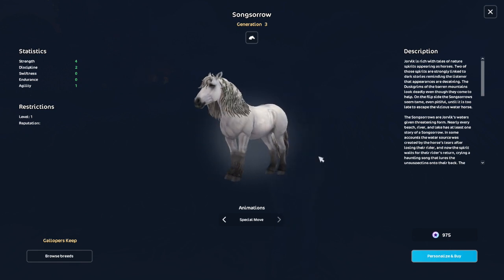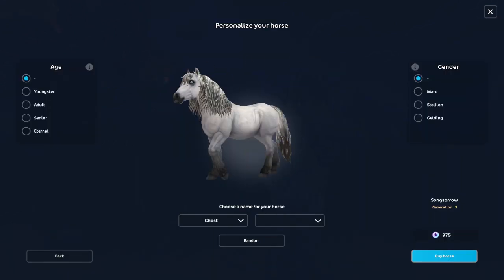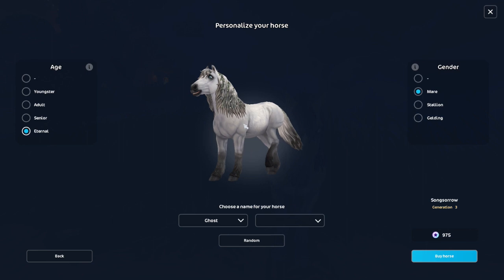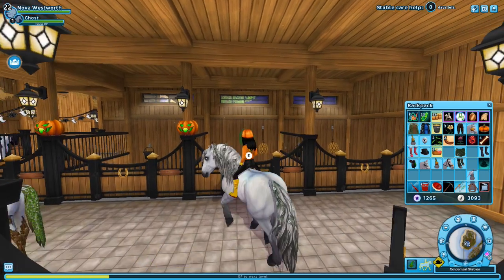It's the white with the green — it's just so nice. So we're going to get this horse. We could call her Ghost. She's a mare. Yeah, we'll name her Ghost. I don't know what it is about this horse, I just really like her. Very pretty. She's so pretty.